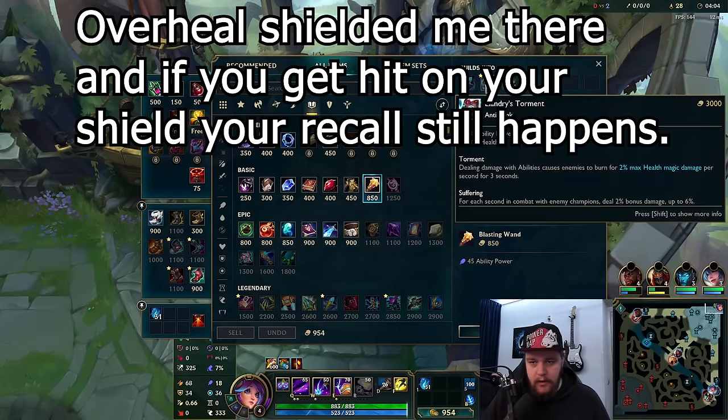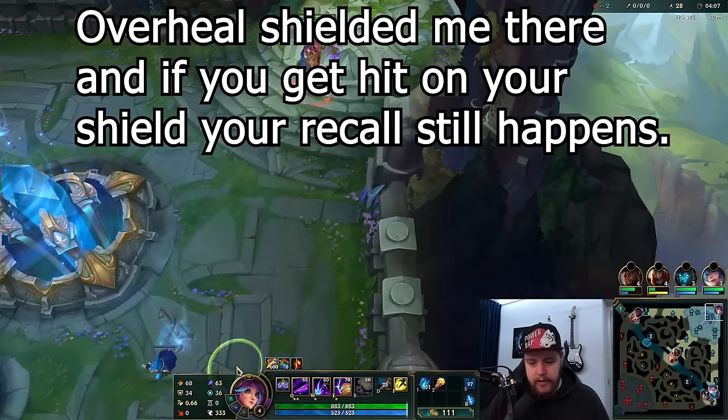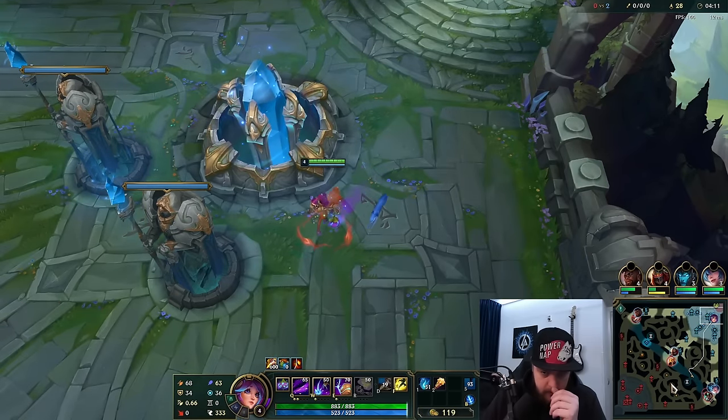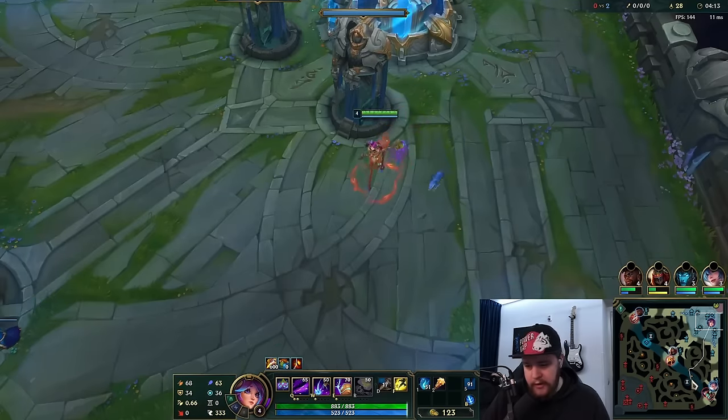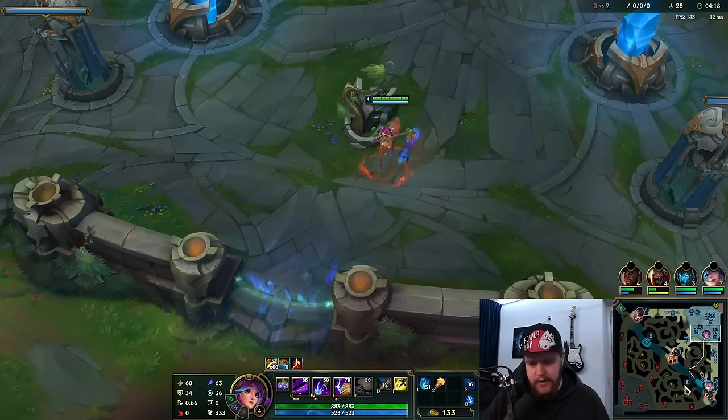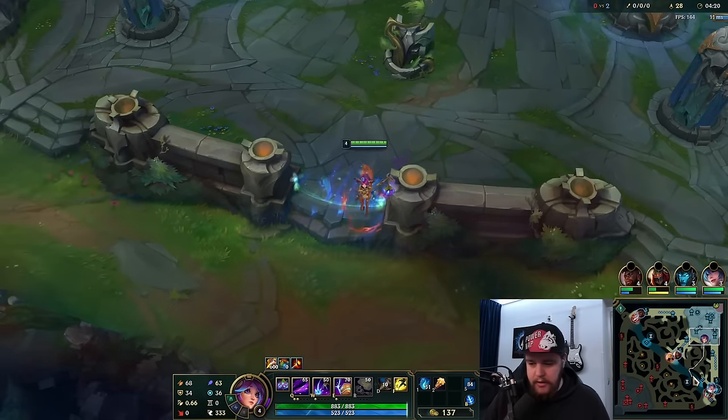On first back, we're going to go for the Blasting Wand. You can in this situation go for Dark Seal and Tome, which is generally pretty good to do if you're going to go for the Mejai's, but I'll skip out on Mejai's entirely this game. The stacking system is obviously a little tricky for a lot of people.